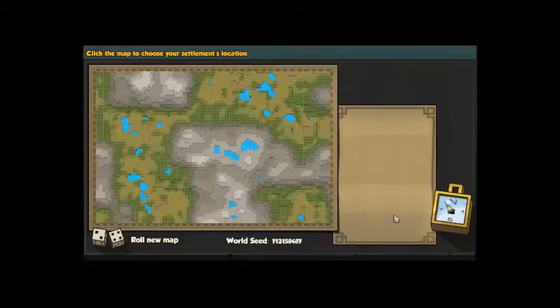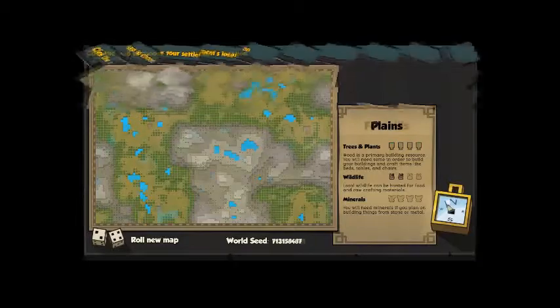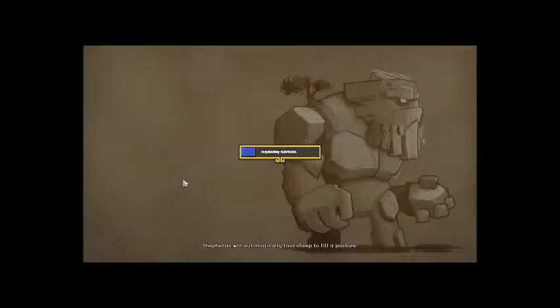I'm going to cut this out while I look for a nice place for us to settle. I found a pretty good spot right here in the foothills biome. It's next to this great big lake — I don't think there's any use for the water yet — but it's next to a mountain which we can use to mine, and it's got a pretty dense forest area. Let's settle right here. Generating world — so much fun. Best part of the game.